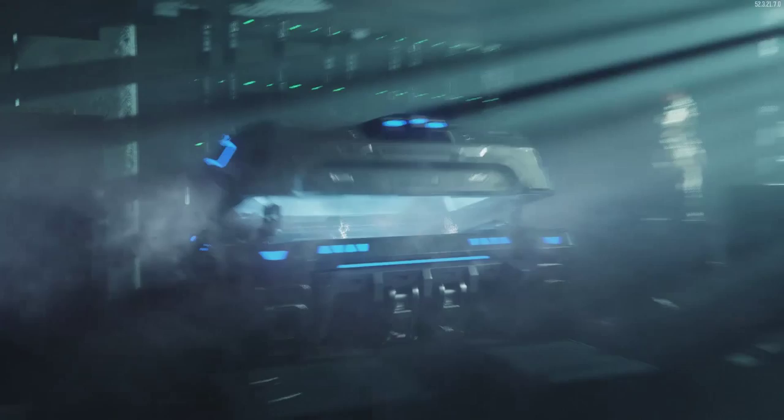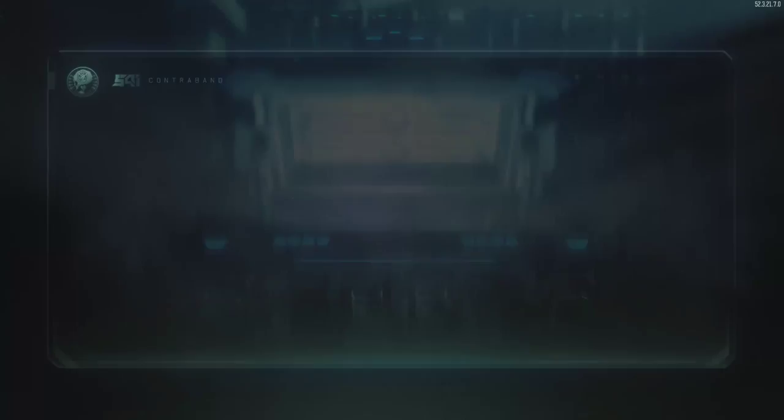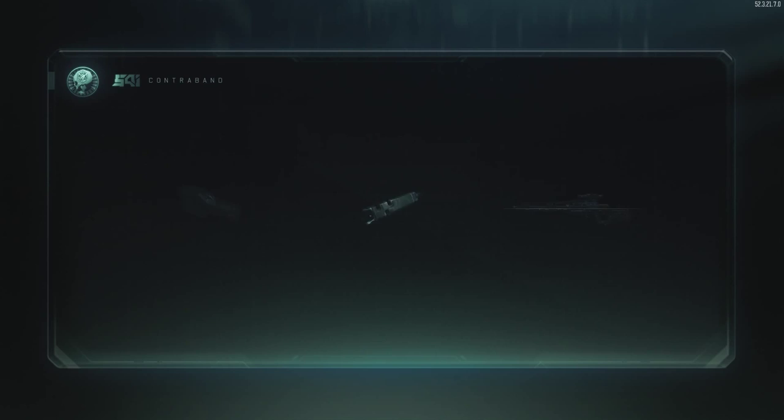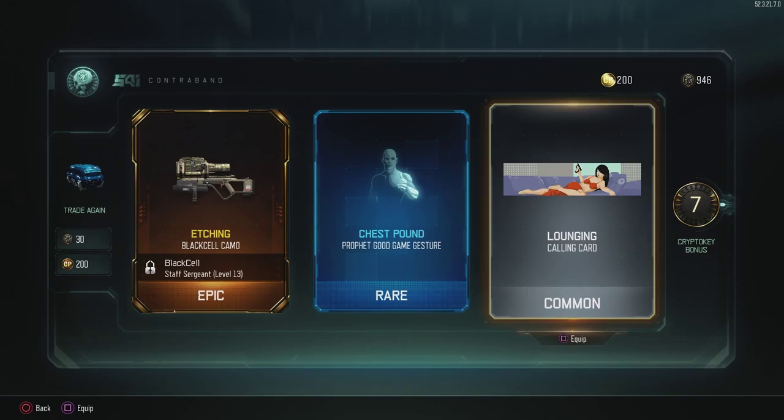Moving on — next opening got a variant, a camo, another gesture, and a few crypto keys. Nothing fancy in the last one, but next we got an etching black camo — something I'll actually use — another gesture, and a calling card. I like the calling card I have now, so it's kind of whatever, plus some crypto keys again.